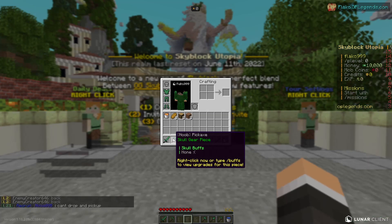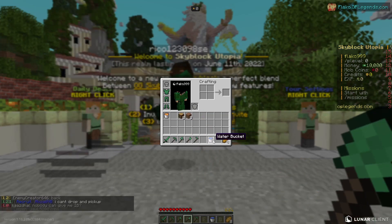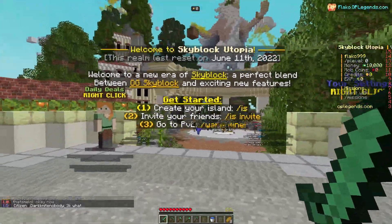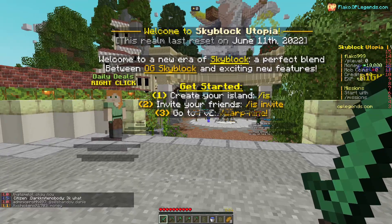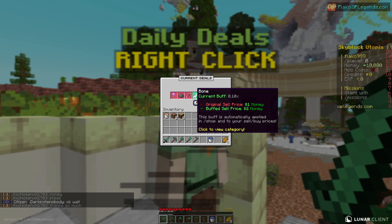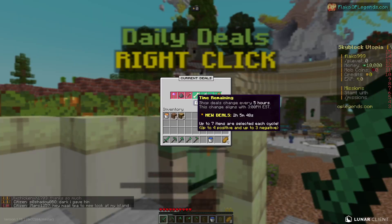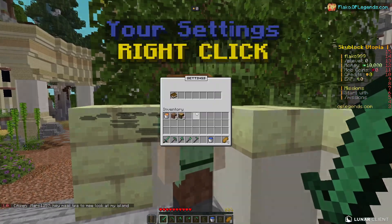We don't have any buffs active, which is bad, but if we right-click the item and do /buffs we can activate them — we'll save that for later. Right now I want to show you some of the most amazing things at spawn. There's an amazing hologram message: 'Welcome to Skyblock Otopia,' with all the server info. We also have daily deals here — you can check what's buffed versus the original price. This shop rotates every five hours, so new deals are coming in about two hours.